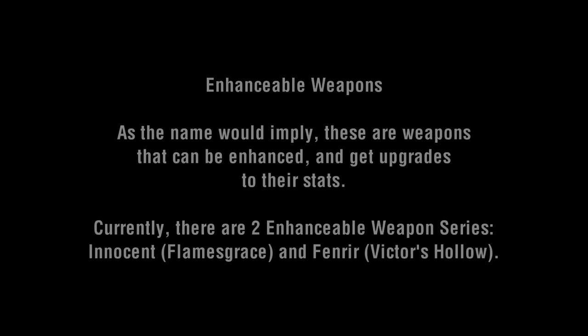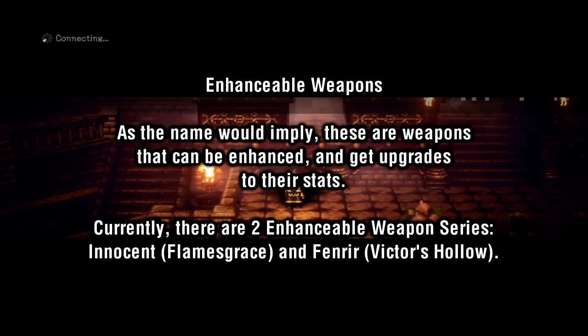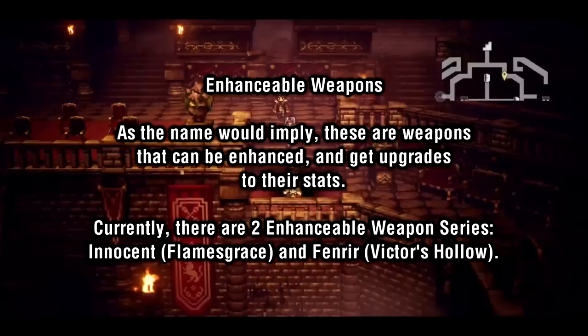Next, let's talk about Enhanceable Weapons. These are available once you've beaten the entire Master of All storyline. As the name would imply, these weapons can be enhanced with increased stats. So far, there are two sets of Enhanceable Weapons in the game: the Innocent series in Flamesgrace, and the Fenrir series in Victor's Hollow. Every set has a specific stat associated with it, and when you enhance the weapon, that stat is the one that will go up. For example, Innocent weapons will gain extra magic stat when upgraded, while Fenrir weapons will gain an extra attack stat.